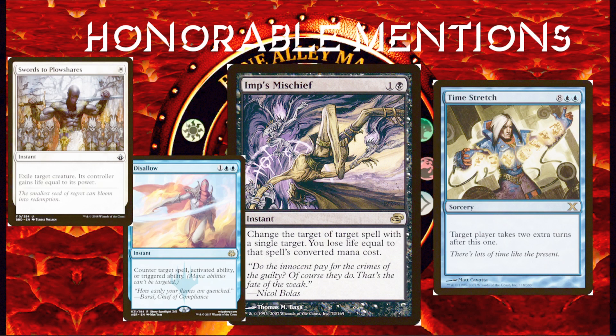So Imp's Mischief can counter a counterspell, it can protect your permanents, and it can even steal an opponent's spell. Changing the target player of a Time Stretch to yourself is the ultimate move with Imp's Mischief, even though you lose 10 life. The reason I was considering this card is because most newer players don't understand how it works. However, it did not make the list because it does appear in more experienced and sometimes more competitive players' decks. But still, overall, I think it is underplayed.